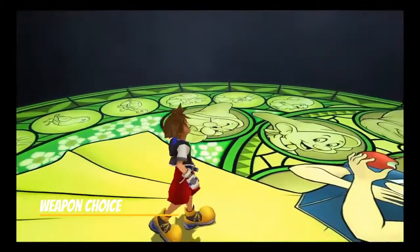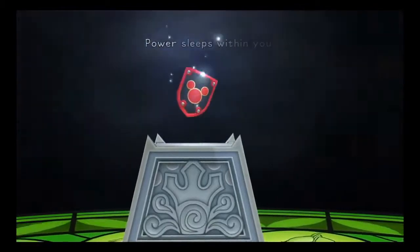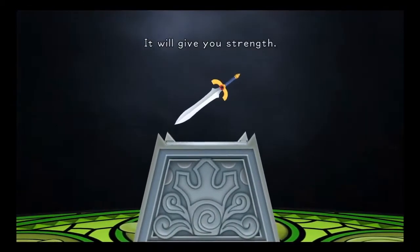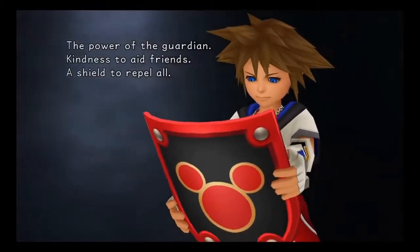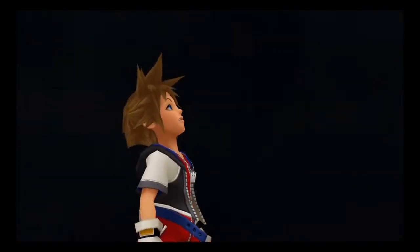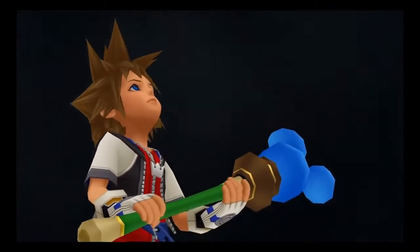We're going to start this list off with the very first thing you actually do in the first ever Kingdom Hearts, and that's the choice you make at the area known as the Station of Awakening. When you first arrive at this area, you are presented with the option of choosing from three different weapons. At first glance, this kind of seems like a simple 'choose your weapon' tutorial, but there's actually something else going on here — you're actually picking what your ability focus will be.